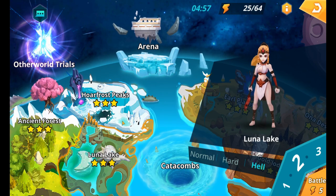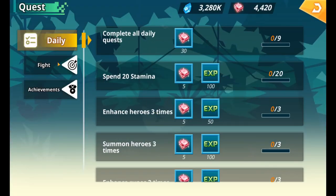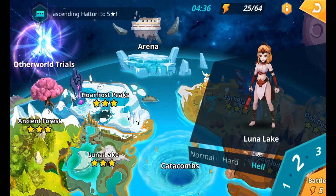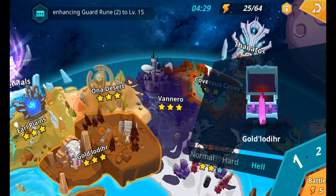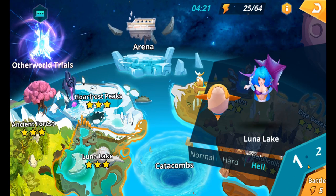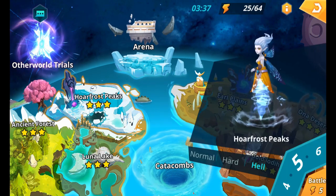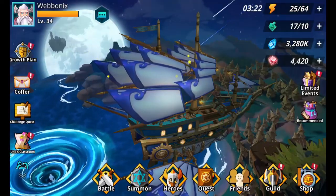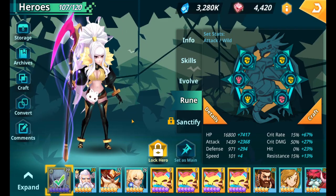Once you reach Hell level three, this is the perfect opportunity to start farming runes for your hero rather than waiting for the free ones from the fight plan. I had to farm my own runes on Hell — going through all the stages until I got five-star runes for Angel of Death. I ended up with two pieces of crit rate and the rest all attack, which is essentially the setup she has now.